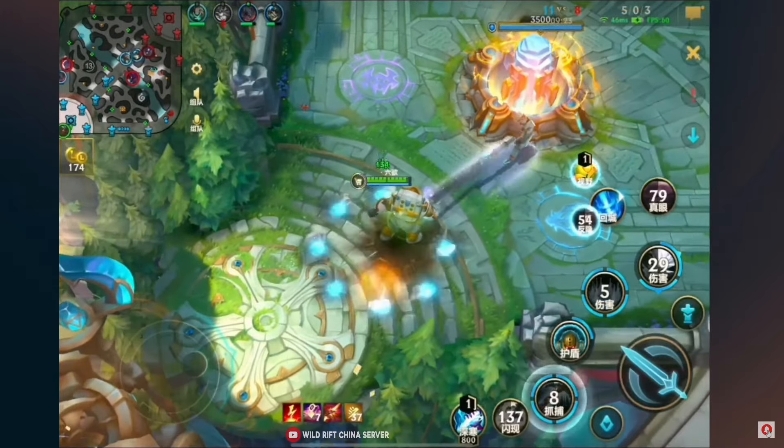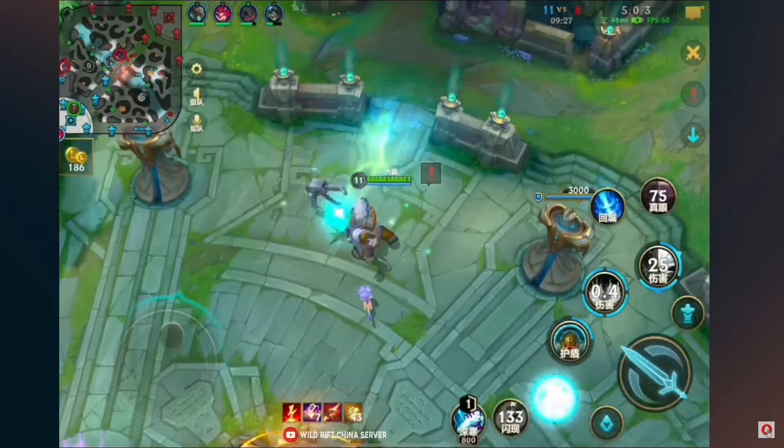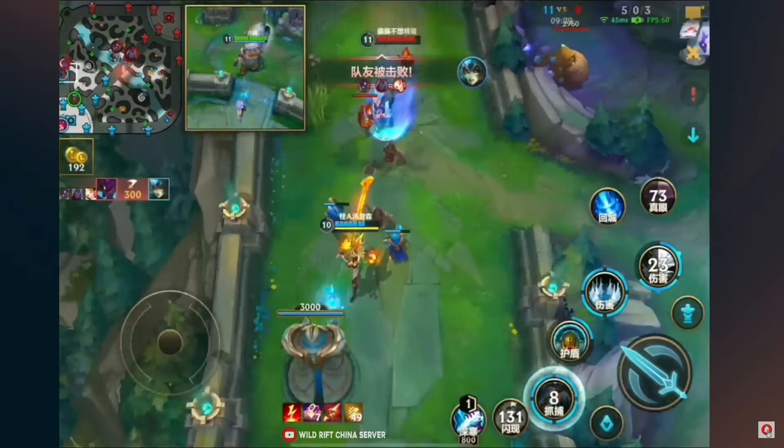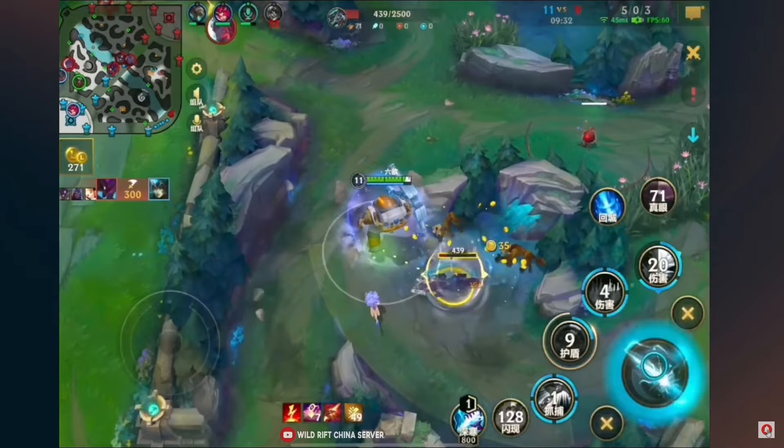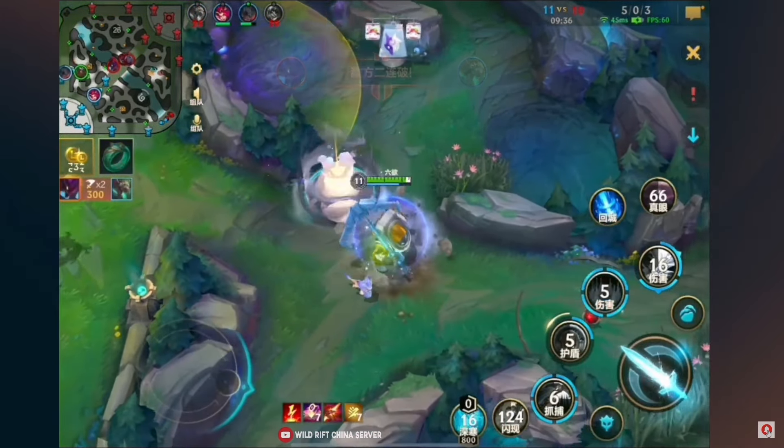Now we have the Rabadon's Deathcap, and 7 stacks of Magi's, and then Horizon Focus. In case you don't know how Horizon Focus works: if you see somebody, you apply 2 stacks. And if you use an ability that's 700 units away, it's just 1 stack.